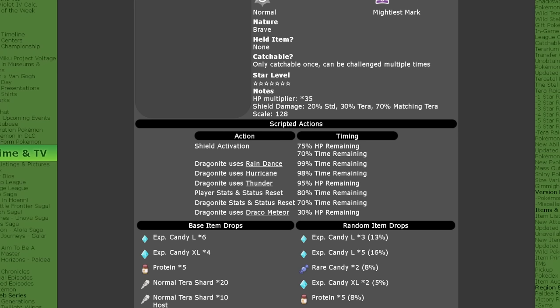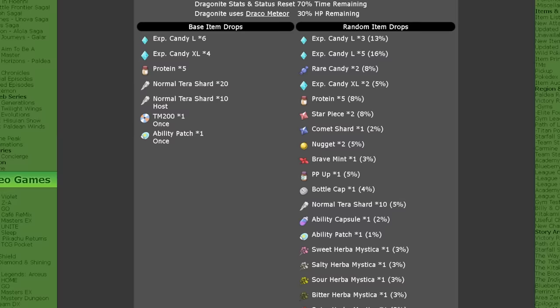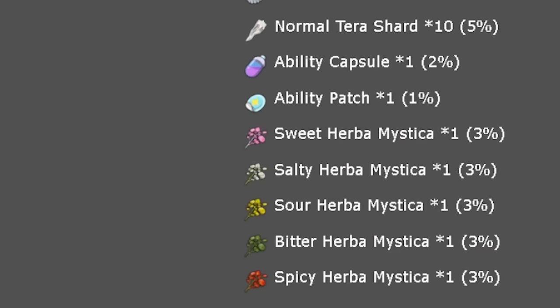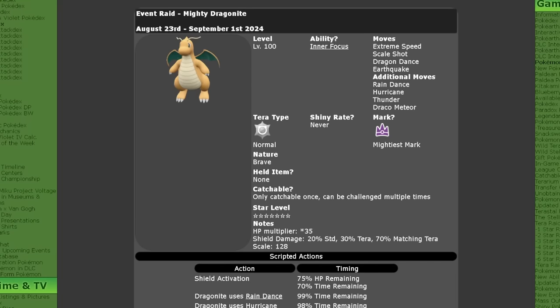Those mechanics can definitely help you in creating your own builds. As per usual with these 7-star Tera Raids, the item drops include lots of XL and large candies, Protein, Normal Tera Shards, TMs, Ability Patches, and most importantly those Herba Mysticas. You're going to get all five of them potentially dropping with a 3% chance every time you beat the Dragonite, so it's a good one to farm while this event is running.